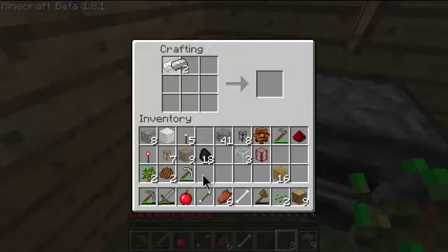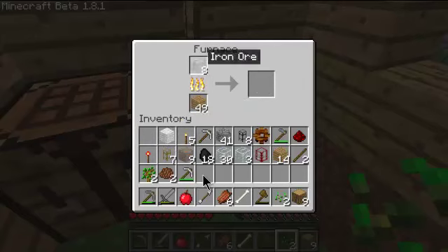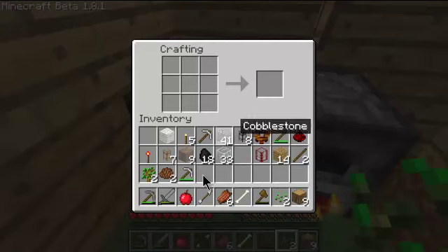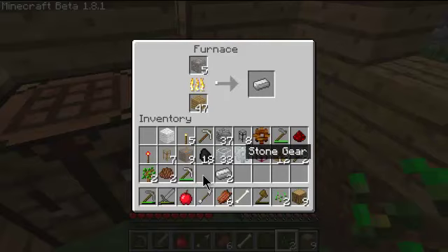First of all, we need sticks. Here we go — iron pick. What else did we need — an iron gear? I'm going to need to smelt the iron. We need more sticks! Stone gear — I keep forgetting I have that wooden gear. Oh well. We need four — actually we need more than four. We need six for the sides and four for that. We only have eight, so we need two more iron to make another one.